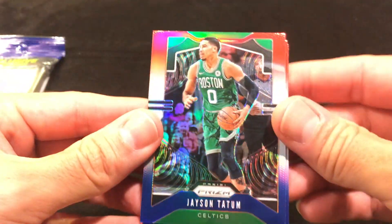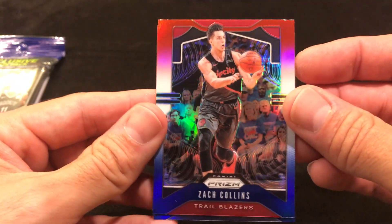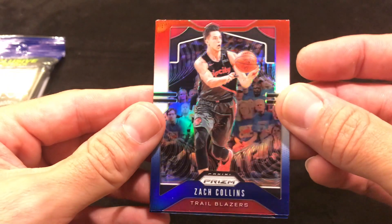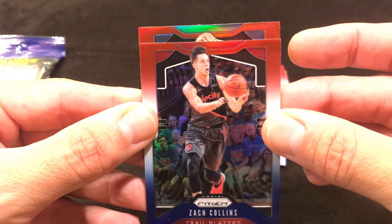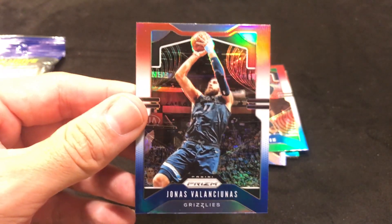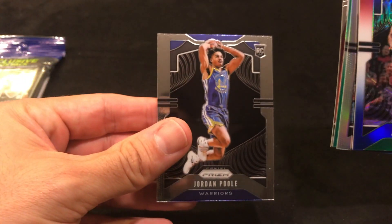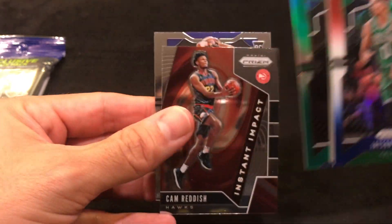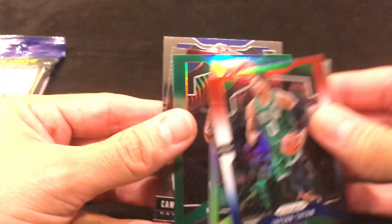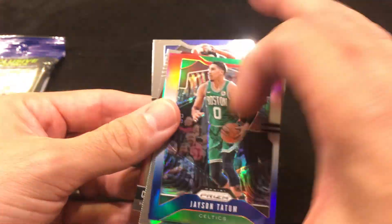And then last, the red, white and blue pack — oh, got a Jason Tatum, put that in the goods pile. A Zach Collins from the Trail Blazers, and then the last card is a Jonathon Valanciunas red, white and blue. So we'll put him with the other base. Overall we got one rookie: Cam Reddish Instant Impact, a green Matisse Thybulle, an Alfred Payton silver, and a Jason Tatum red white and blue — so five better cards.